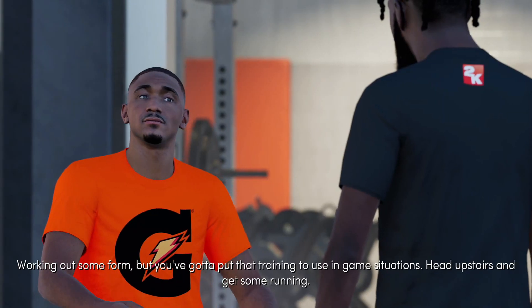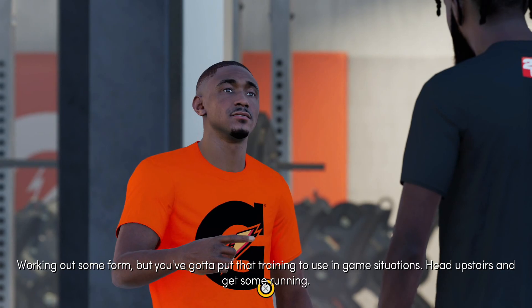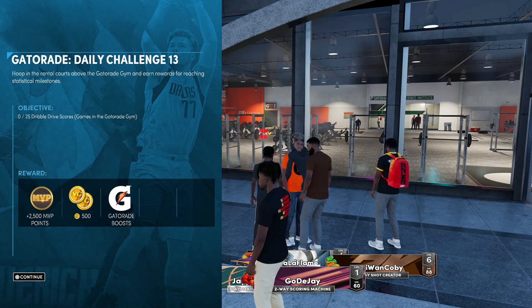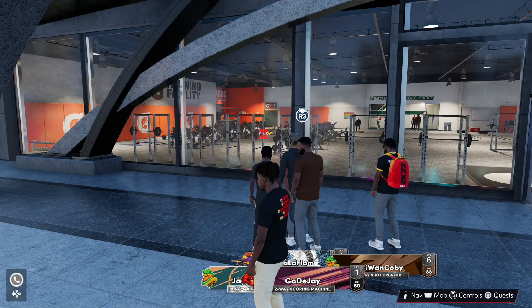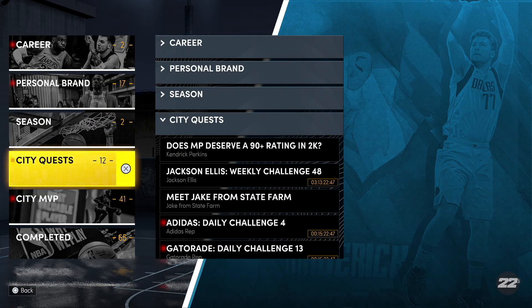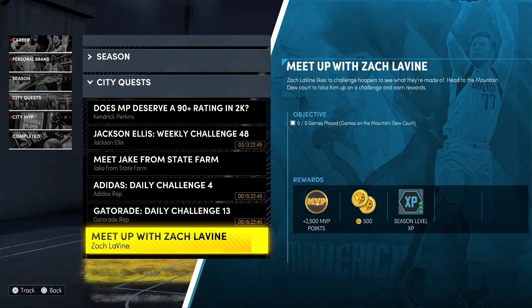You have to come talk to this dude right here. After you come talk to this dude you can skip what he says. The first time you talk to him he's gonna show you how to get Gym Rat. Press Start, go to your quests, it should be City Quest, and right here you see Gym Rat.